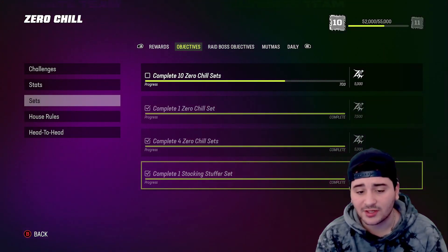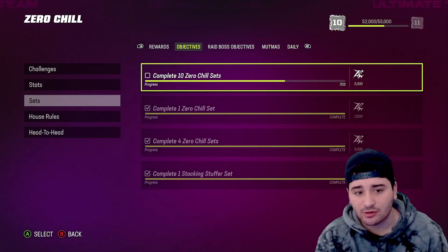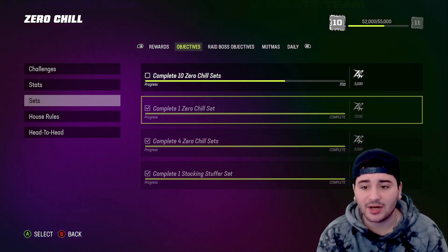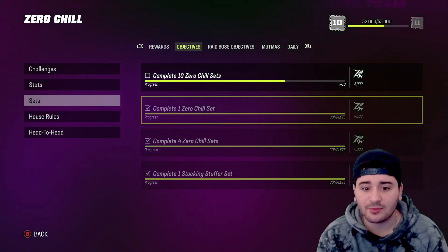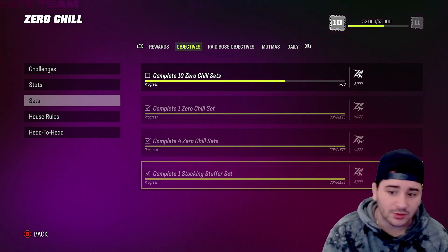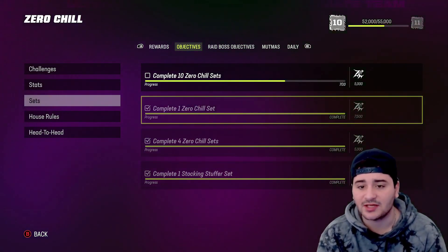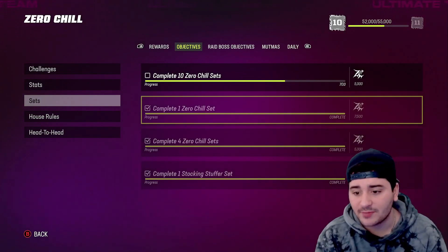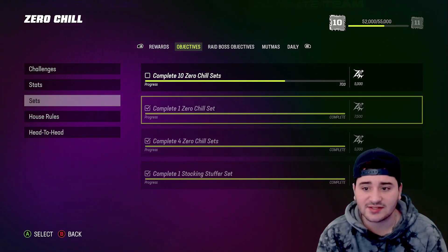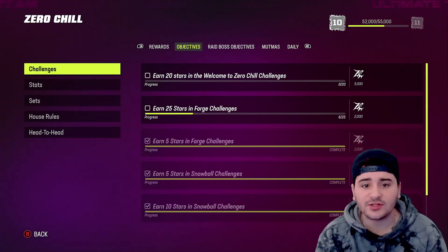Doing the sets is honestly how I got leveled up so quickly. I only need three more to get another 5000 Zero Chill XP. Completing one Zero Chill set and one Stocking Stuffer set — if you complete one Stocking Stuffer set right now you will literally get a free 12,500 Zero Chill XP. Easy XP, get these sets done really quickly.